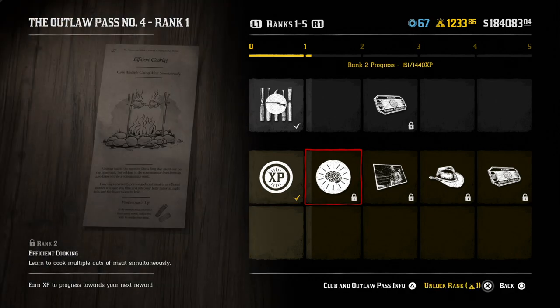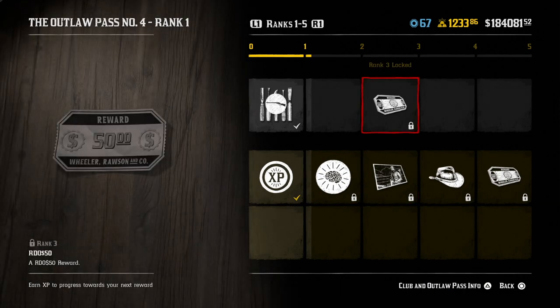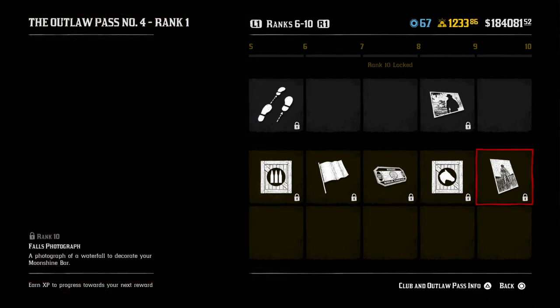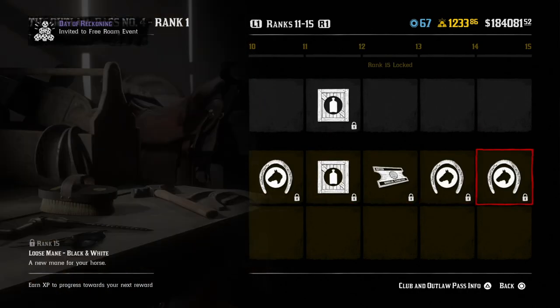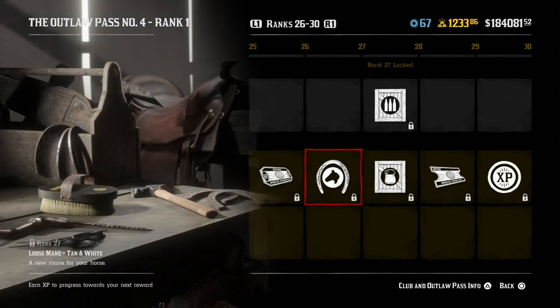As for some of the unlocks in the outlaw pass, these are some of the best unlocks I've seen in the game thus far. At rank one, you unlock efficient cooking — I've been begging for this. It's so boring crafting your own meat; I wished they would add a frying pan, and basically they've done just that. There are money tiers and gold in this pass — you earn up to 30 gold bars as long as you complete the pass. You also get the usual discounts for role items, components for weapons, and some new horse mane options and a mustache option.